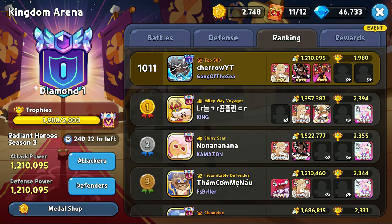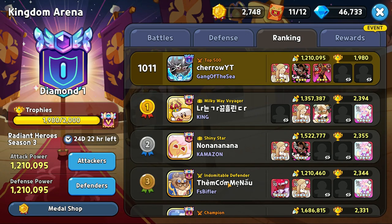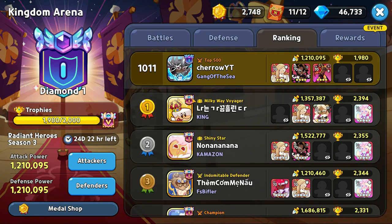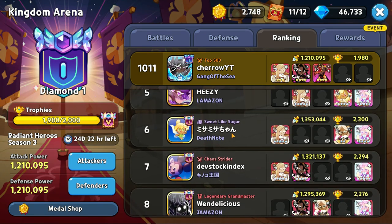You want to grind when there are exactly five people in Masters 1, because that will be the easiest time. The earlier in the season, the better. The minimum requirement to get the profile picture is reaching Masters top 500, so if there are only 500 people in Masters, that's the easiest time to grind. Basically, you want the cutoff line for Masters and top 500 to be the same. Quick summary: check the top five — make sure they're in Masters 1 and number six is not — then start using crystal refreshes.